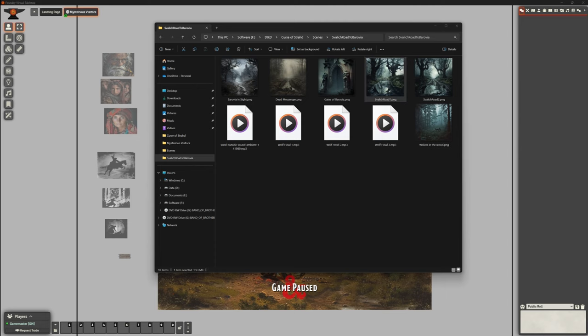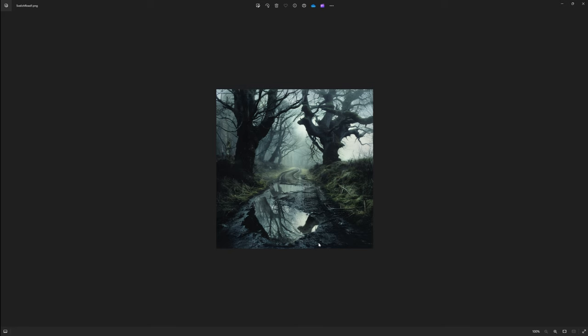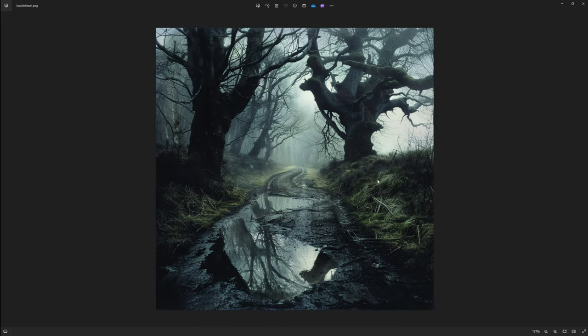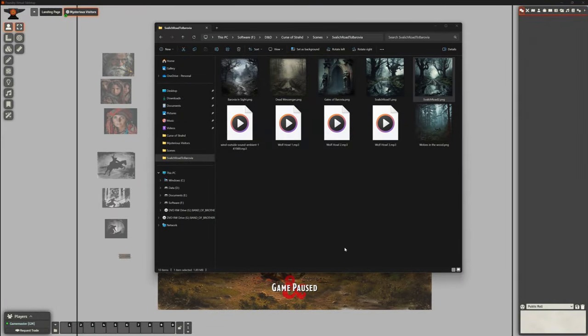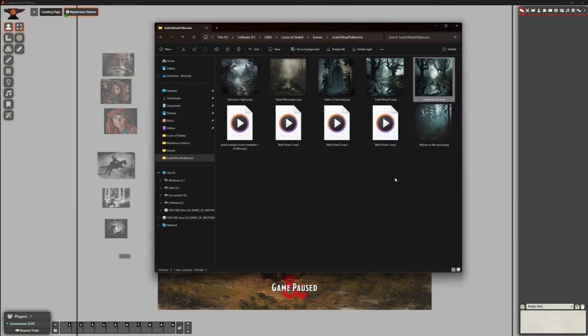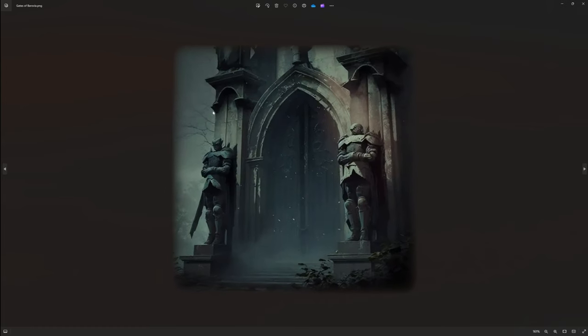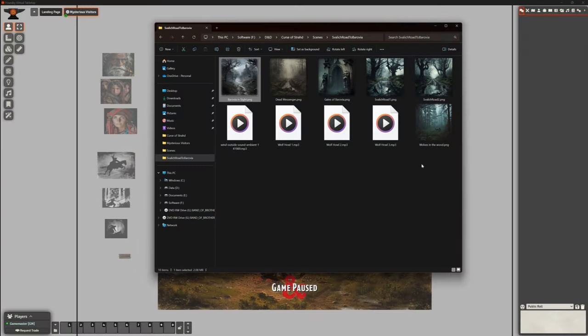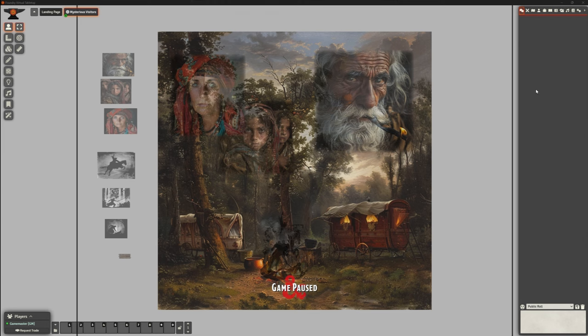I've got some AI-generated images prepared. Here's a nice rutted cart-track road — AI keeps wanting to put proper roads in, but this one works. I've got another slightly different road image, the Gates of Barovia with smoothed soft edges, and a final image of the village coming into sight as they emerge from the woods. I also found some sound files — wolf howls in three different versions and a wind ambient effect.